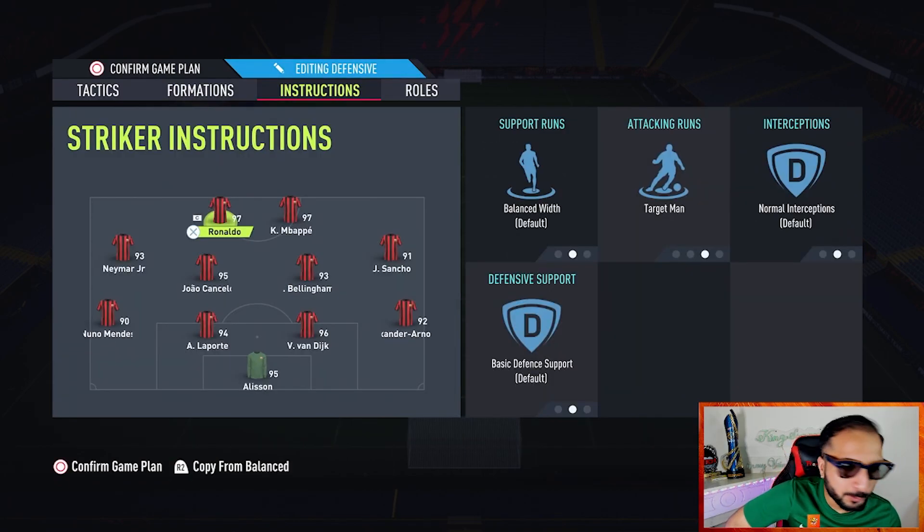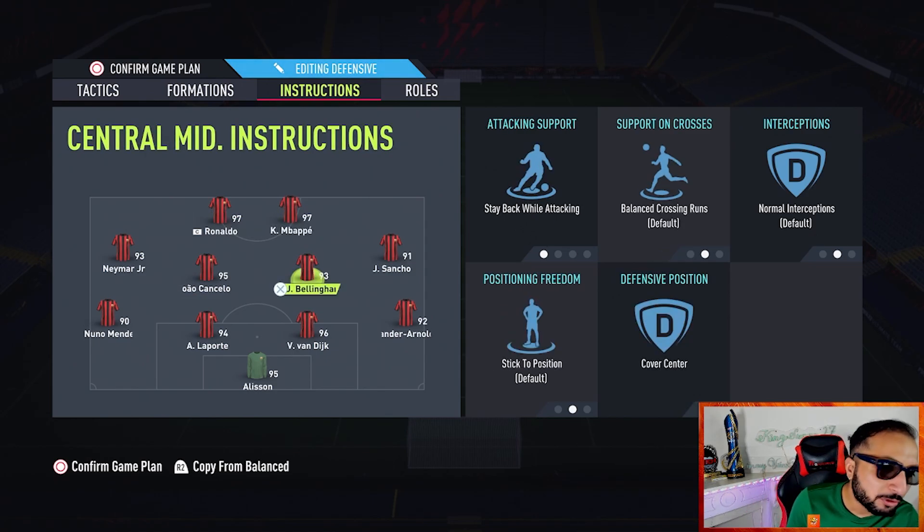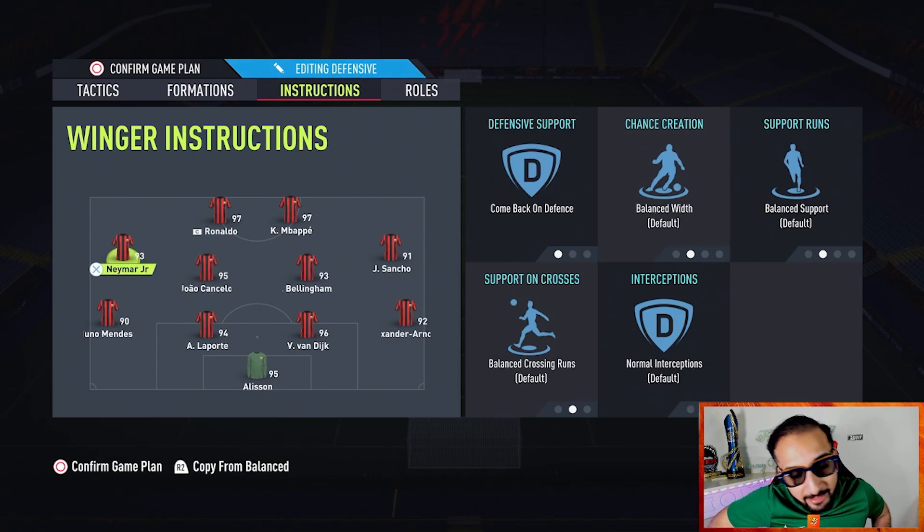The instructions for the 4-4-2 are as follows: one of your strikers — whoever is more bulky or good at build-up play, like a Neymar, Messi, R9, or Abramovic — you put them as a target man. The other striker, like Mbappé, will be on 'get in behind.' Both of your CMs are going to be 'stay back while attacking, cover center.'